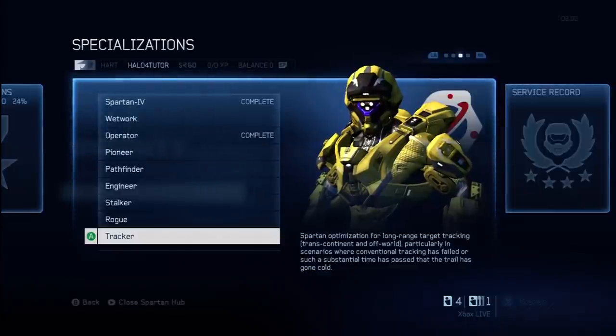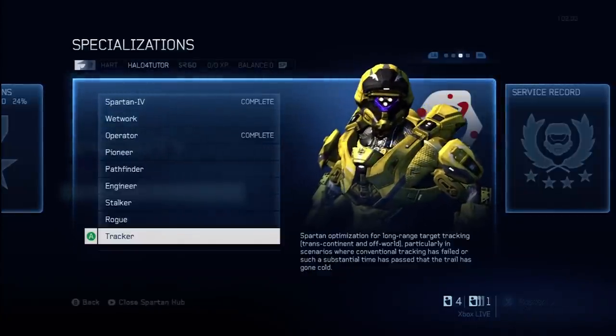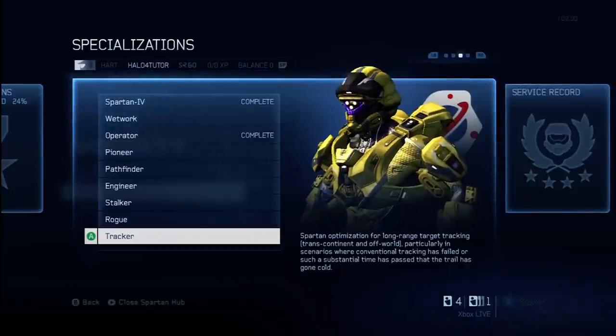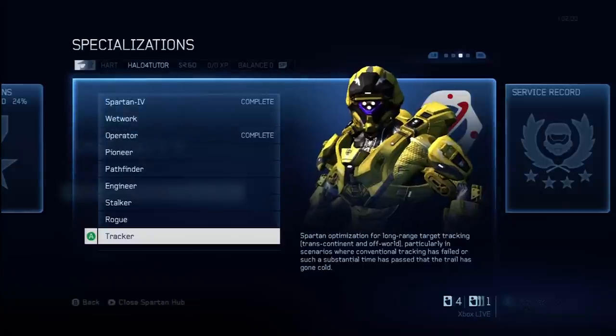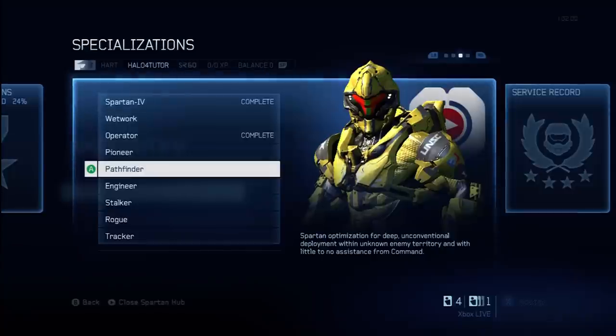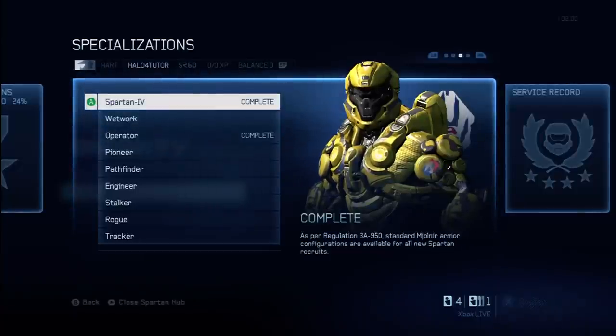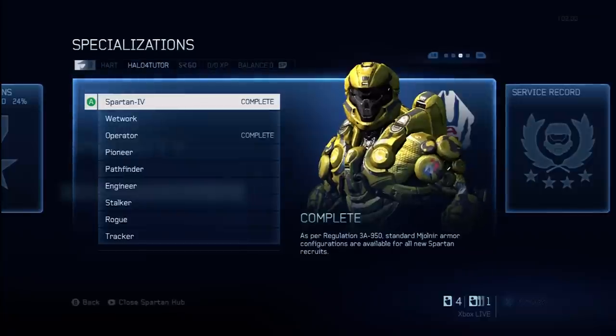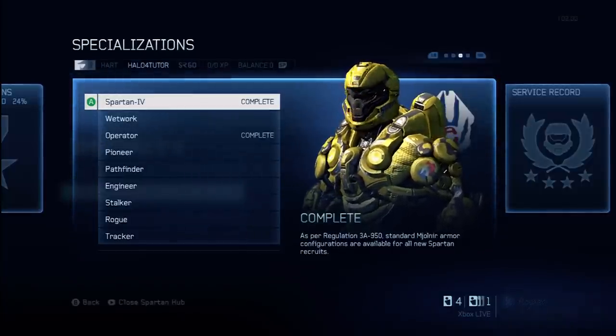Those are all eight specializations. You begin choosing them at level 50, and they each take 10 additional ranks to complete. As you progress through those 10 ranks, you'll unlock different appearance items, loadout abilities, support upgrades, and tactical packages. It's not very obvious what will be unlocked from the menu alone, which is why you should go into each of my videos where I tell you exactly what's going to be unlocked. I'll be giving out grades so you know which specializations I favor. Go to my channel, check them out, follow the links in this video, and look for the playlist. Thanks for watching — please like, comment, and subscribe. This is Halo 4 Tutor.